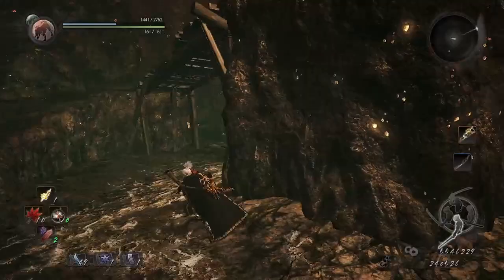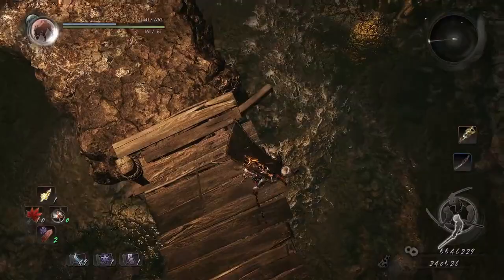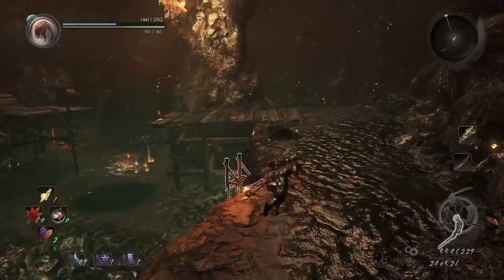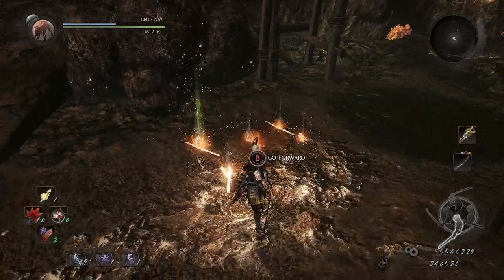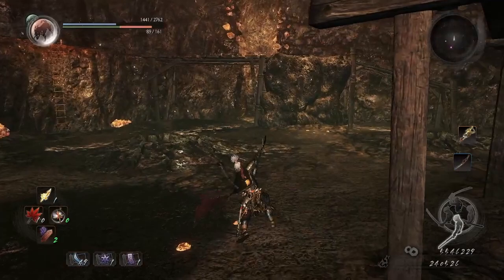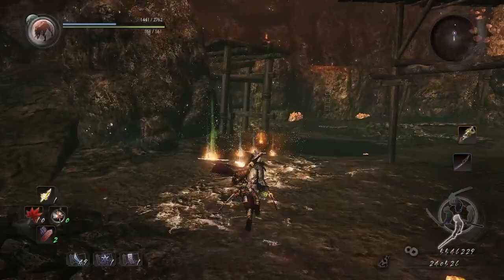You can also climb up here and wait for it to come down there and attack like this. I gave you some important points — just keep running around and use low stance. The attacks are faster in low stance, and once it's down you can either switch to high stance for more damage or still keep using low stance. That's how you defeat it — I'll see you again in the next boss battle.